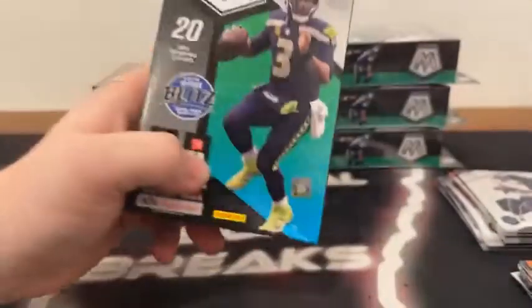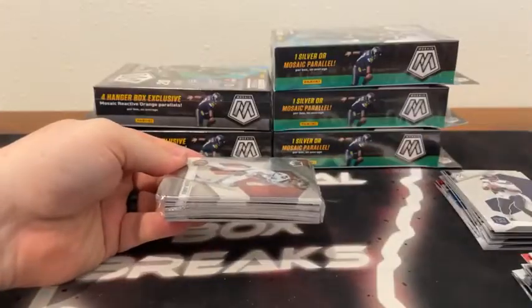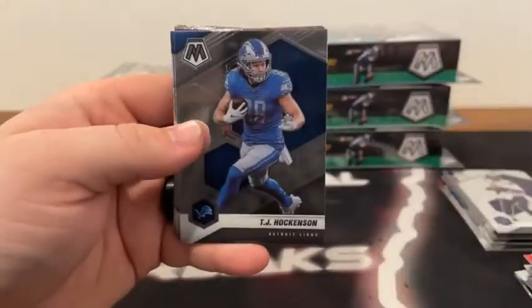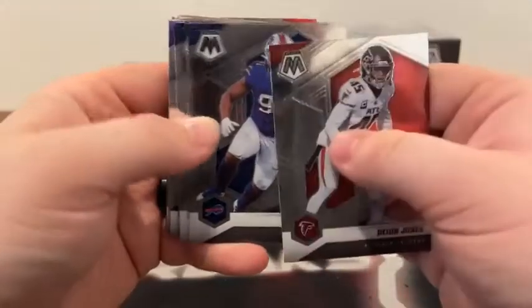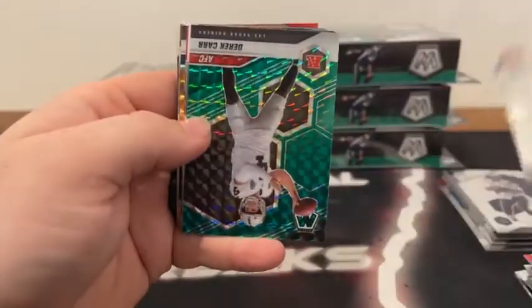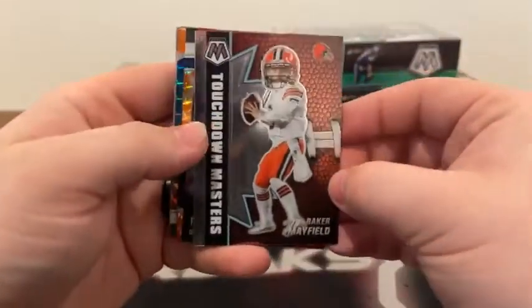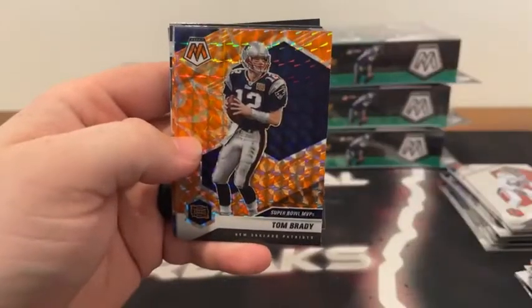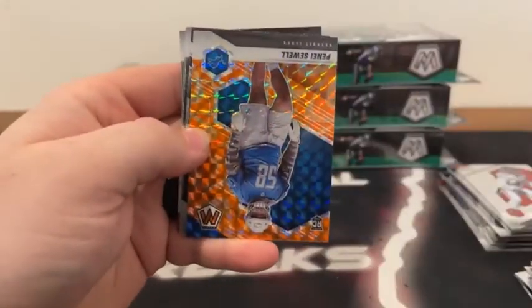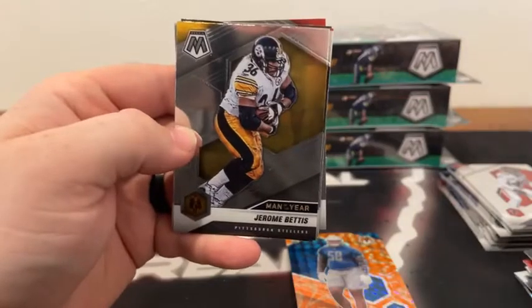First two boxes have been good. Let's see what box number three has in store. We will do a recap at the end. Here's Deion Jones to Atlanta, we've got a TJ Hockenson, followed by Ed Oliver for Buffalo, there's David Johnson, Adam Thielen to Minnesota, there's Chris Godwin, Malcolm Jenkins covers up a green mosaic. Derek Carr to Las Vegas, we've got a Touchdown Masters of Baker Mayfield, there is a Hall of Fame Barry Sanders — he's followed by our orange reactives. We've got Allen Robinson, there's an MVP's Tom Brady, Man of the Year Peyton Manning, and a rookie card of Penei Sewell for Detroit. There's a base MVP of Tom Brady, Jerome Bettis on the Man of the Year.